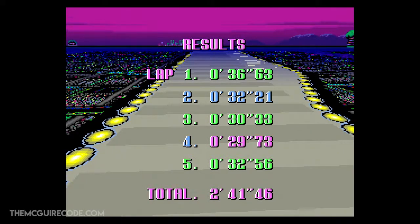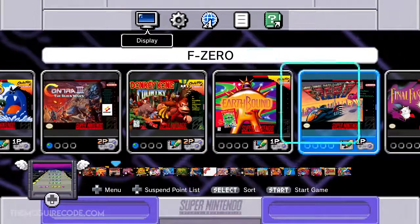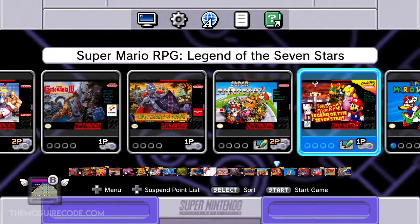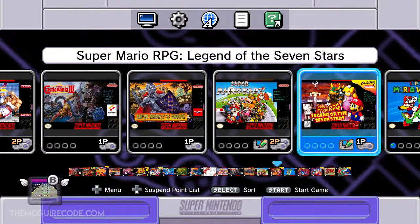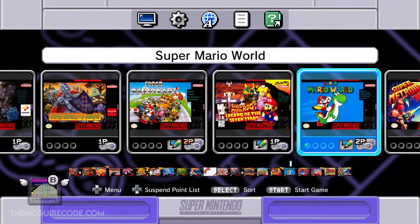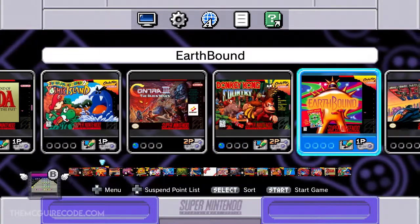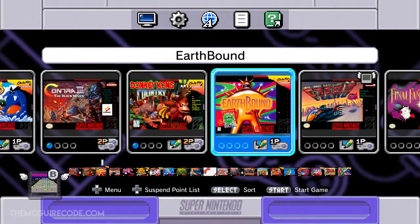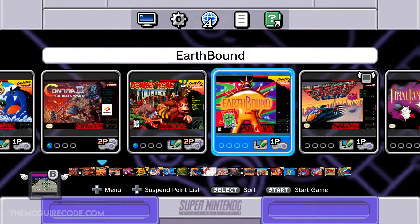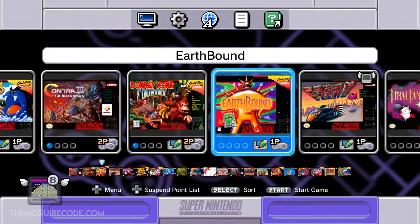That didn't go exactly the way I wanted but that's all right. That's a nice little introduction to the Super NES Classic — you can see what's happening here. I look forward to playing more of these games. There are so many more we haven't touched yet. Let me know which game you're most interested in. Games I know I'll definitely play through: Super Mario World, Super Mario Kart, F-Zero, Legend of Zelda: A Link to the Past, Yoshi's Island, and Donkey Kong Country. Hit subscribe, the notification bell, follow on Twitter, like on Facebook, and check out Twitch at twitch.tv/themcguirecode. Until next time — enjoy the Super NES Classic if you have one!